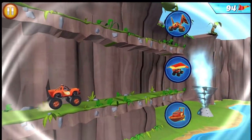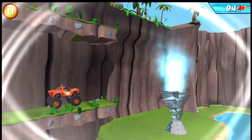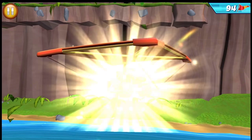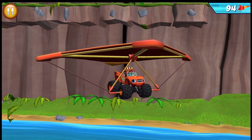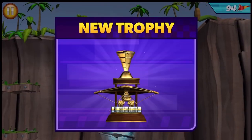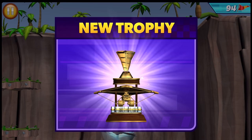My whirlwind machine will spin Blaze in circles and slow him down! All right! As a high-flying hang glider, I can use currents to lift me above obstacles! You won a hang glider Blaze trophy! That's going to look nice in your trophy collection!